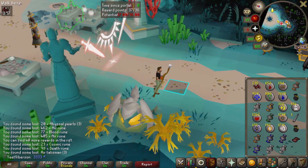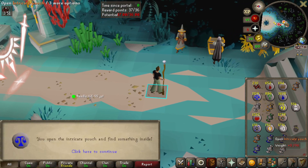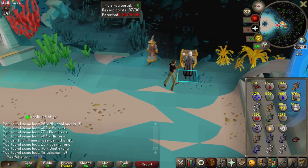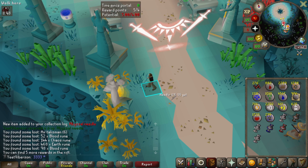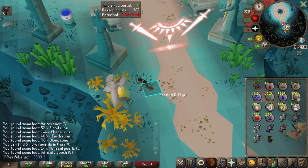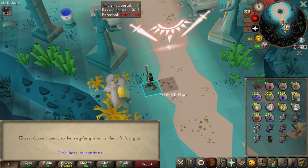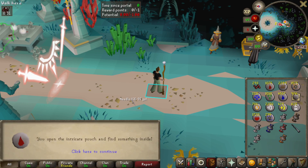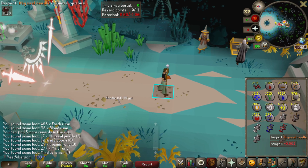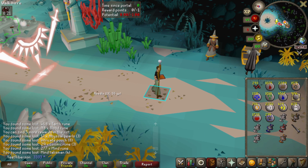Only 37 pulls left — got a troll needle drop. Opening an intricate pouch: law runes and pure essence. Then near the very end — there it is! The abyssal needle! That'll be super nice once I get 85 Runecrafting. I think that's everything — those are all of the rewards. Opening the last intricate pouch: blood runes.